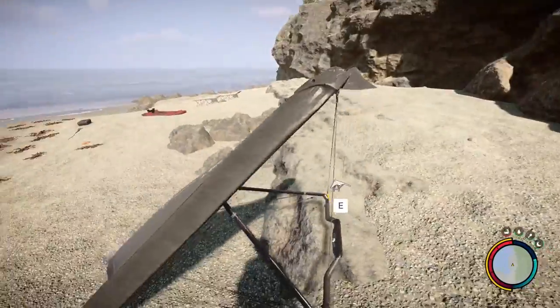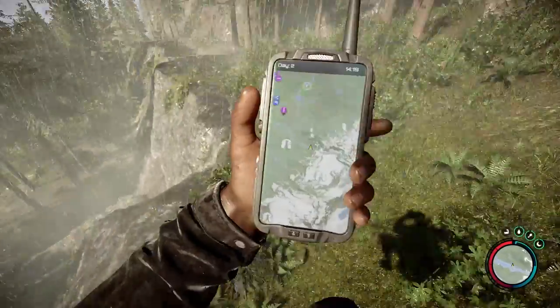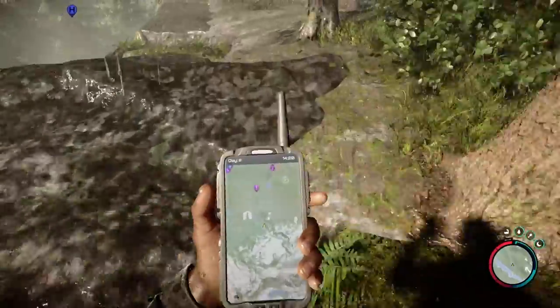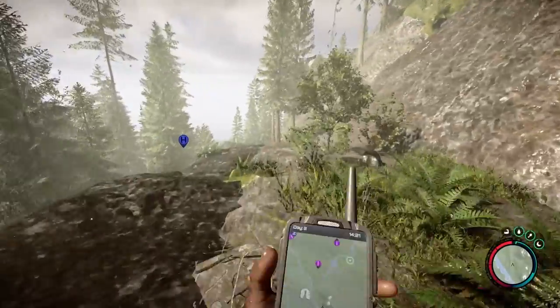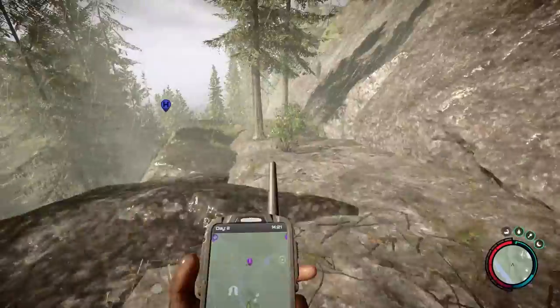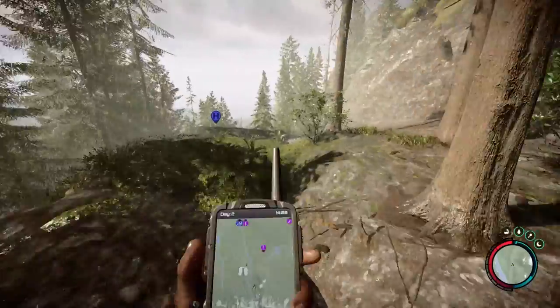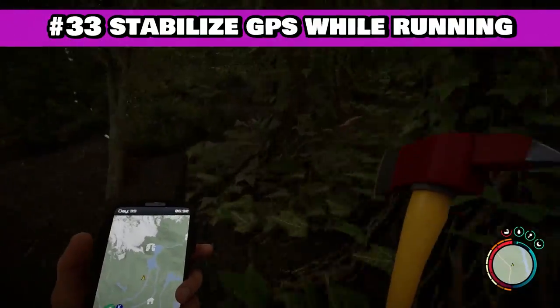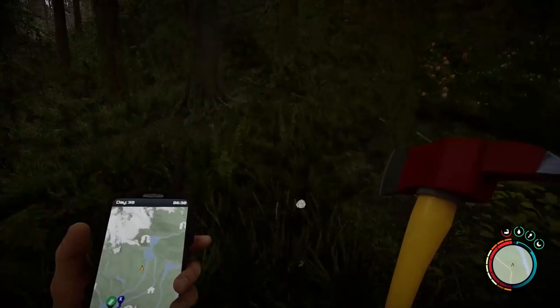Odds are good that you'll be using your GPS to help you orient yourself while you're in the forest. Unfortunately, sprinting with your GPS out and trying to keep an eye on it will either slow you down or cause you to feel sick due to how much it's bouncing around. If you want a clear picture of where you're headed without needing to slow down to check your map, you can just equip an item in your right hand to instantly stabilize the GPS.